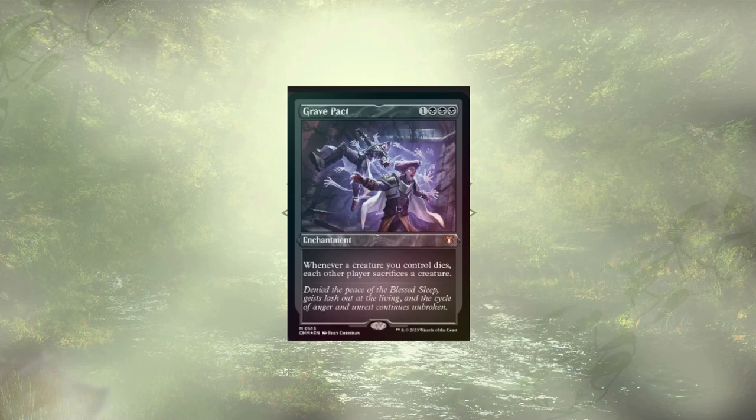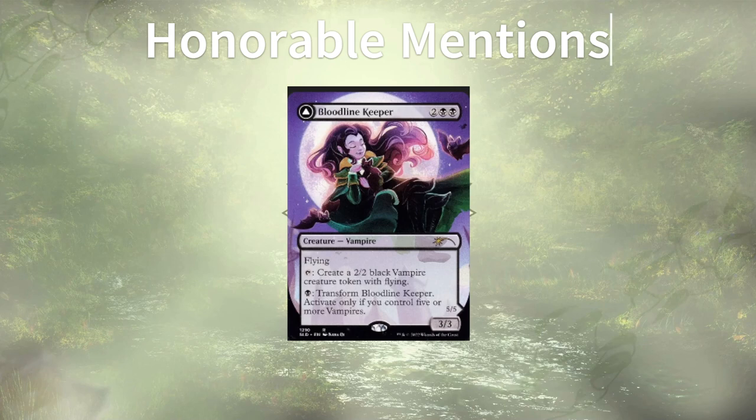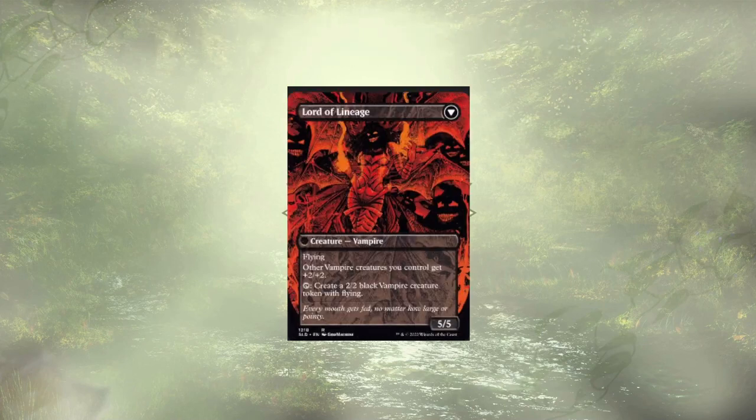With the main additions done, we of course have some honorable mentions that didn't make the cut, either due to cost or simply just weren't in my top 10 for cards I wanted to add, but are still strong considerations. Bloodline Keeper starts off the list as a 3/3 for 4, which you can tap to create two vampires and eventually transform into Lord of Lineage, which acts as a powerful vampire lord that creates more vampires for us.